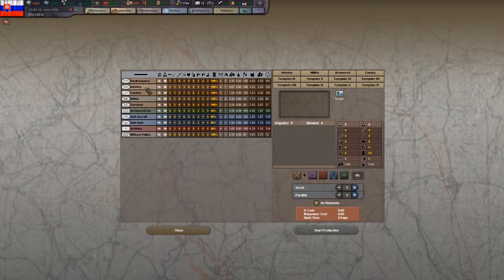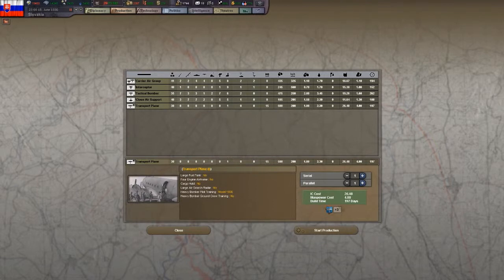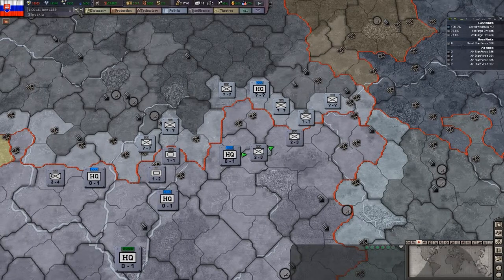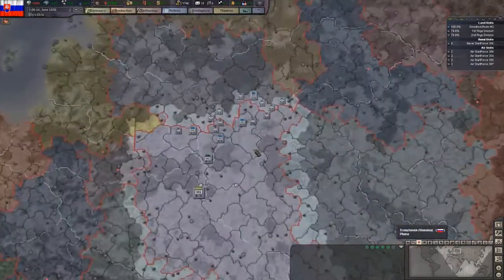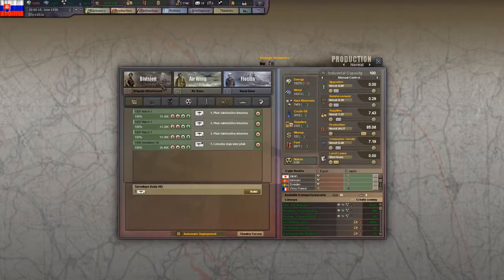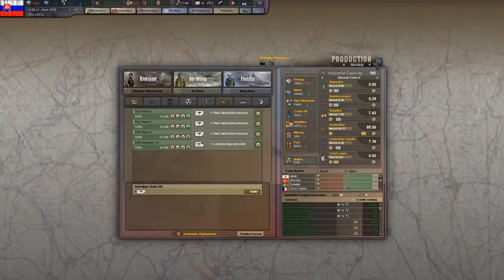Let's build some more... Can I build a transport plane? Yes, I can. Let's go build a transport plane so that I can do droppings - drop units behind enemy lines. Paratroopers - okay, we can't build even one.